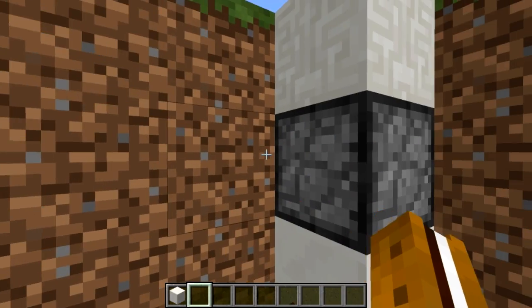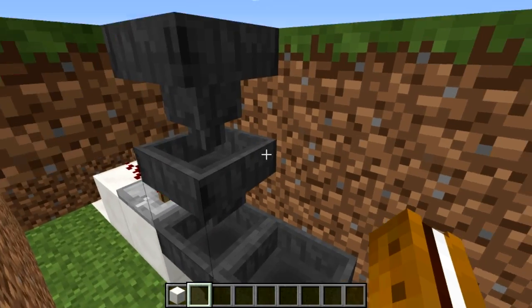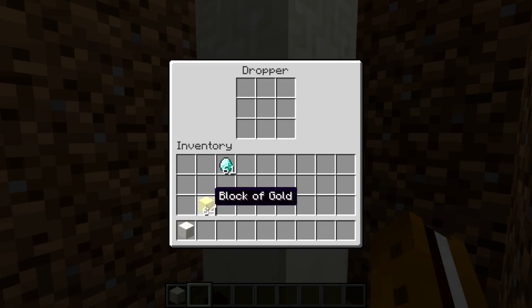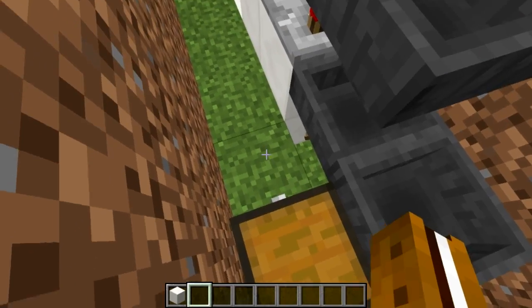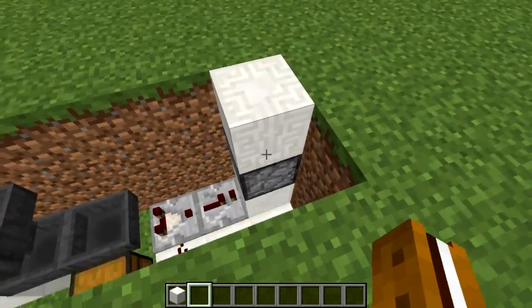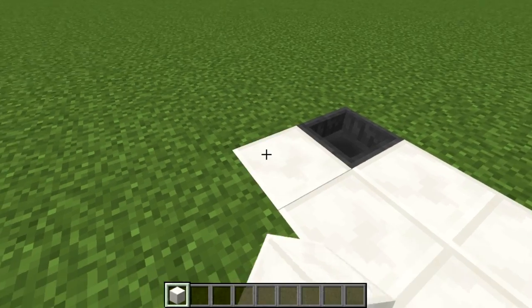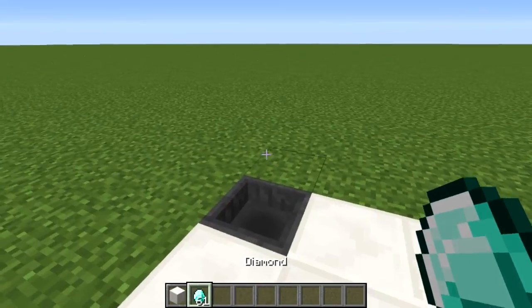The system is now ready to take diamonds — throw one in and you can hear the dropper click as it goes into the payment chest. Fill up the dropper on this side with whatever item you're selling; I'm tossing in blocks of gold. You can fill the entire dropper and even expand the payment chest to a double chest if needed. Now close off the ground so items don't fly everywhere, and toss in a diamond — a block of gold should pop up.